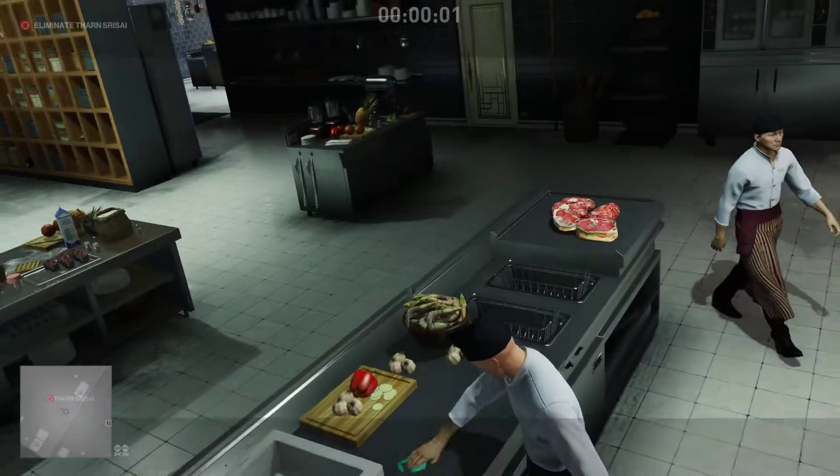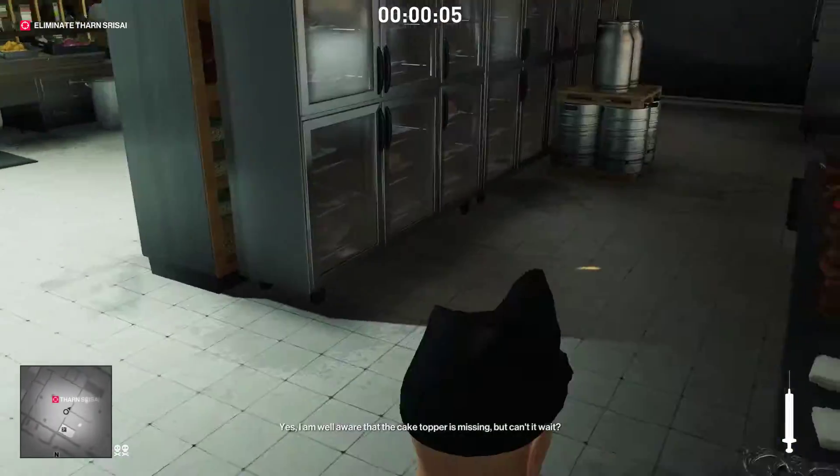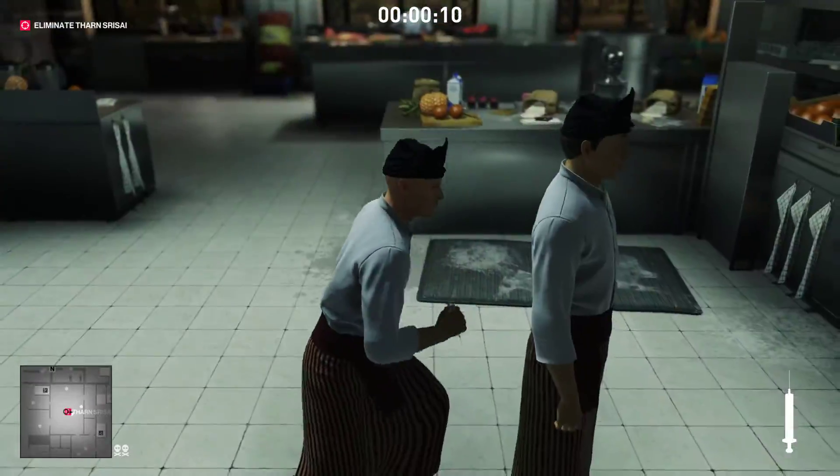Now we skip the intro. We make sure not to bump into this guy, just so he doesn't watch us. Then we just run around here, wait until he kind of turns around, and we just kill him.